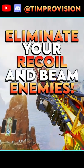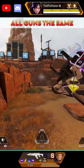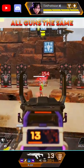Here's how you can remove your recoil and beam enemies in Apex Legends. In Apex, pretty much every gun has vertical recoil when you are shooting in a typical manner. Everyone knows this.